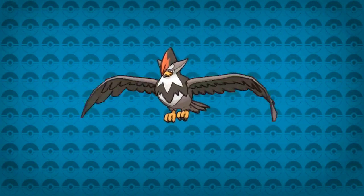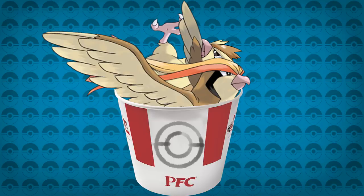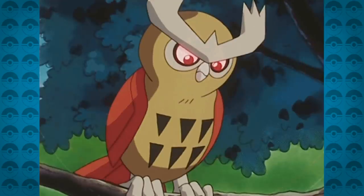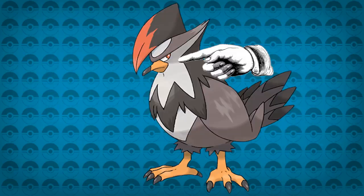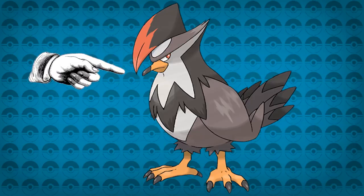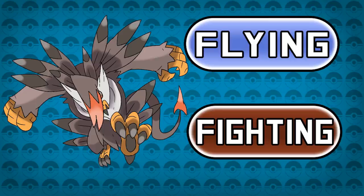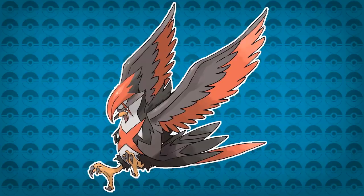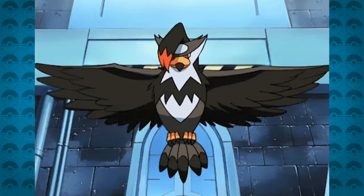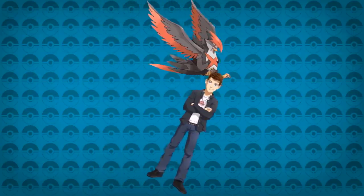Number 6: Staraptor. Staraptor always had a special place on my team. As the starting route bird Pokémon that brought back the full three-piece evolution line, we started with Pidgeot, then Noctowl and Swellow, and finally back to the standard full evolution line with Starly, Staravia, and Staraptor. It has that tough angry look with a sleek red mohawk. For its Mega Evolution, a flying-fighting type variant makes sense, as it was already known for having the unique addition of Close Combat — the same way Mega Pidgeot had a majestic feel, Mega Staraptor could have a polished, tougher look with the demeanour of a fighting type.